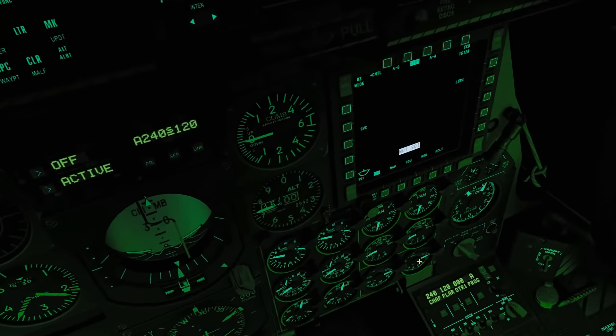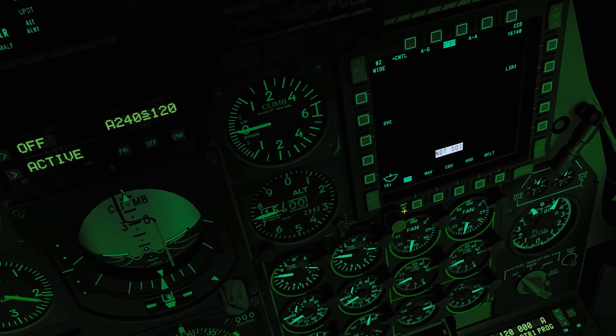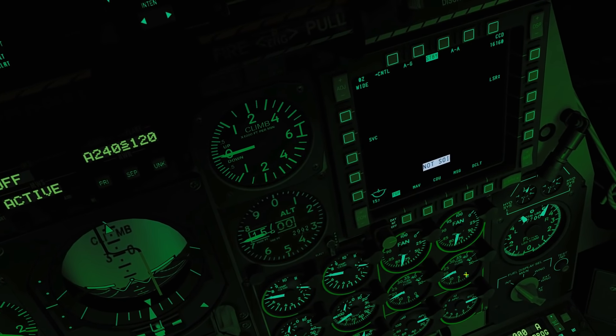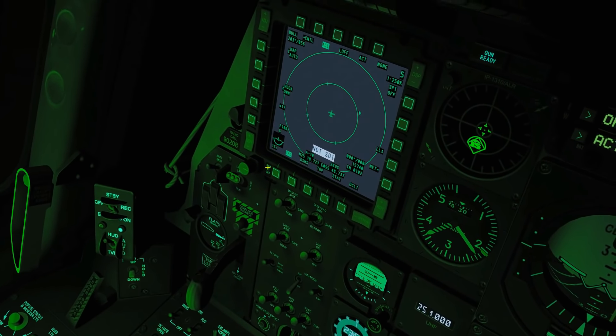And the MFDs, or the MFCDs as I should call them, we can have them in day, night, or off. They're in day at the moment; if I right-click it goes down to night, where it's a slightly lesser contrast and lesser brightness. And then the same here — we can take that down to night mode, where it's more night-mode friendly.